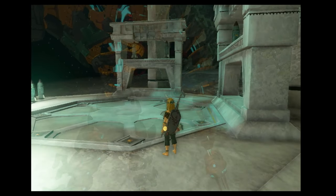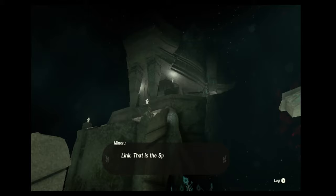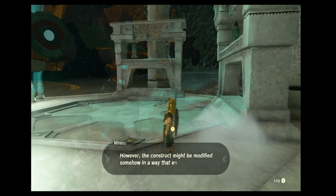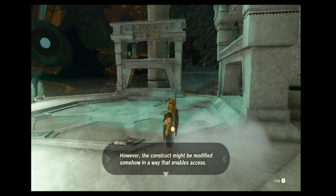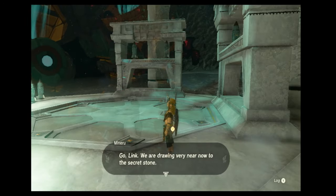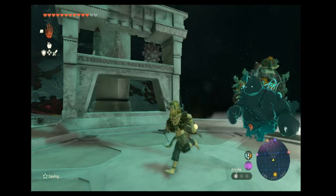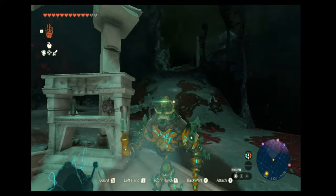Can you put a rocket on him? Shut up, I can put a rocket on the back. That is the Spirit Temple, but this construct cannot climb a sheer cliff face. Yeah, but you can just climb and then it comes up there. However, the construct might be modified somehow in a way that enables access. We're drawing very near now to the secret zone. Do you need to put, like, three rockets on it? I don't think so. I think you can only attach one back augmentation per go.